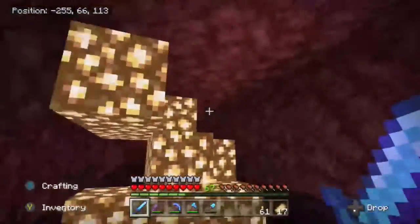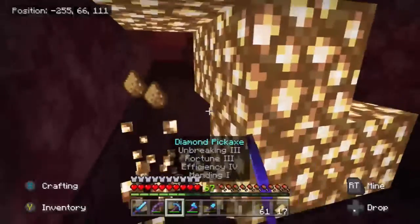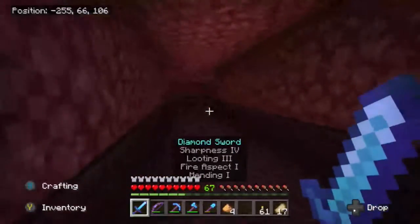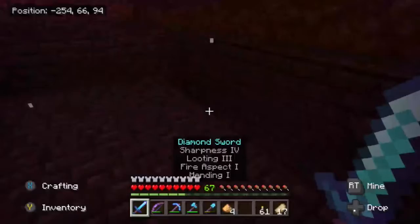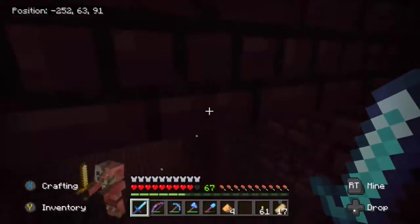You can kind of see the nether bricks here, and we have officially made it to the nether fortress. There's just glowstone blocking our way, so I guess we should get rid of that and let's go into this nether fortress — hopefully we do not die immediately.